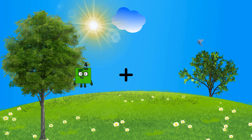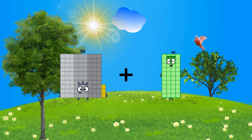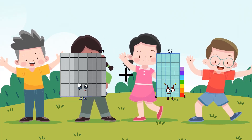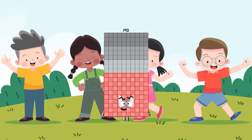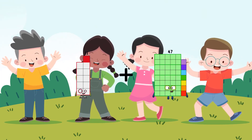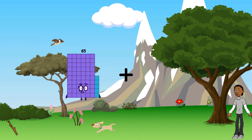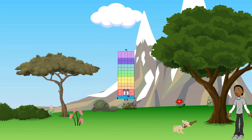93 plus 40 equals 133. 99 plus 91 equals 190. 11 plus 70 equals 81. 51 plus 55 plus 10 equals 75.